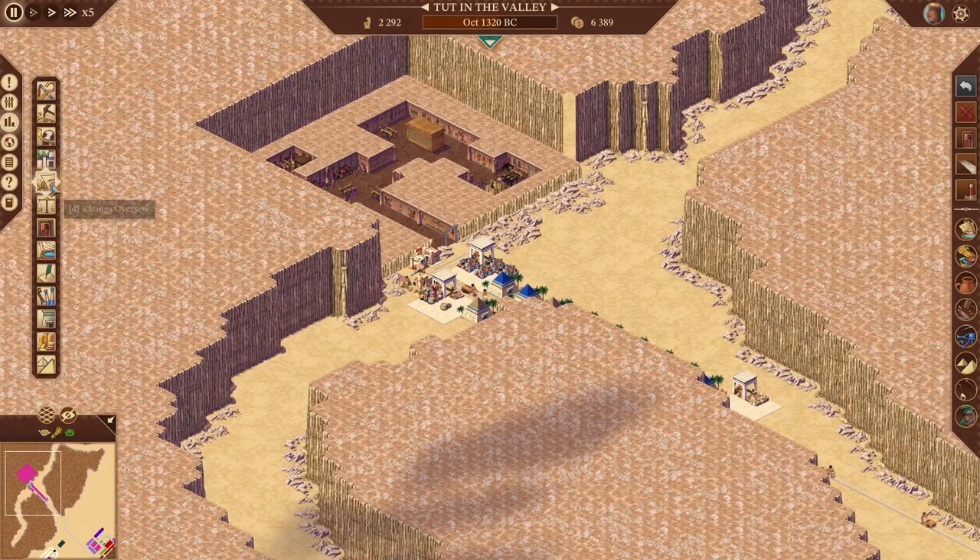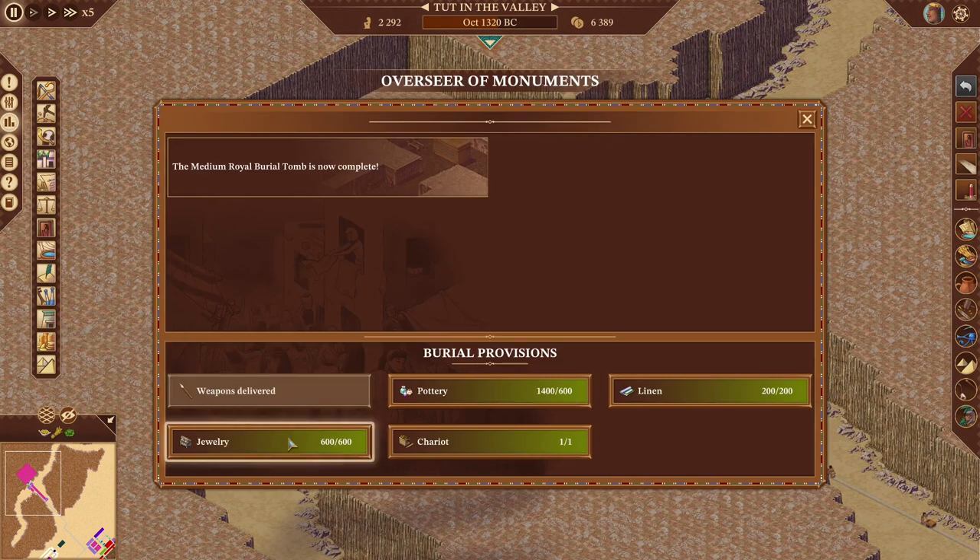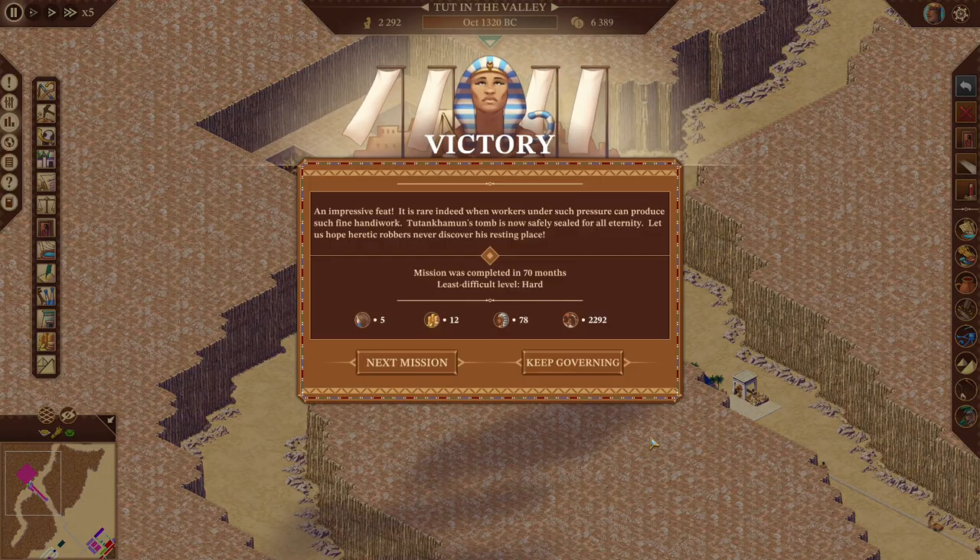All right, let's pause and check our ratings - we hit everything here. Fantastic. Let's go over here. Done. An impressive feat - it is rare indeed when workers under such pressure can produce such fine handiwork. Tutankhamun's tomb is now safely sealed for all eternity. Let us hope heretic robbers never discover his resting place. All right guys, so we finished that out - 5.8 years, just at 6. We still had a little bit of time left - 70 months.